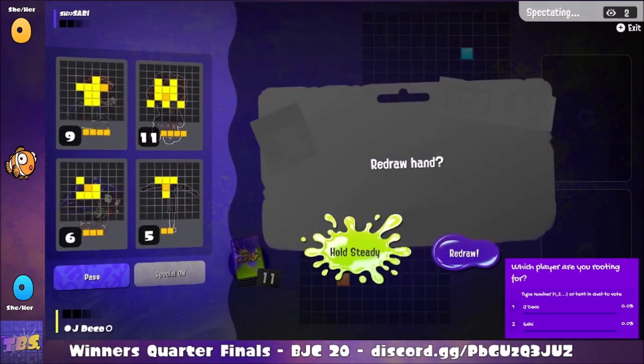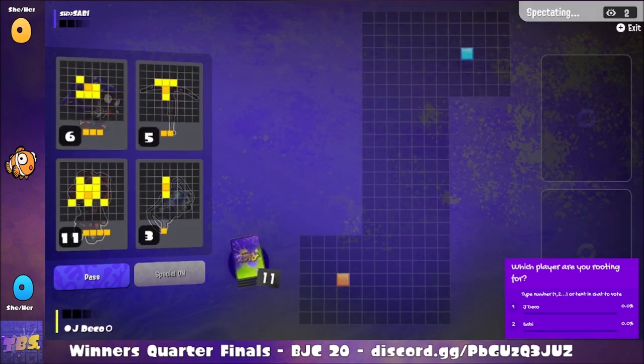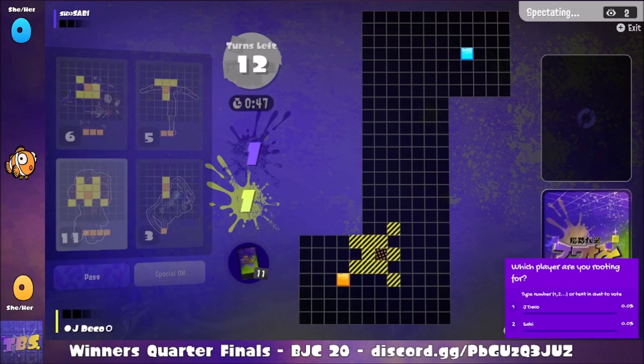A bit of a not-the-greatest opening hand for Jade Deco, so she's going to redraw it. Hopefully getting something better — but that is almost exactly the same hand. She's just taking it in stride and will play Octoling down to start off.